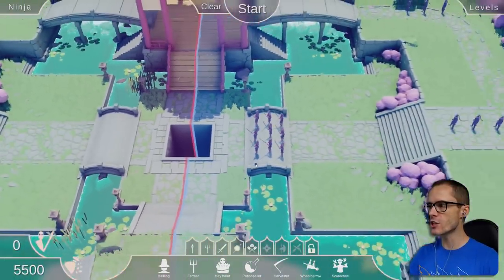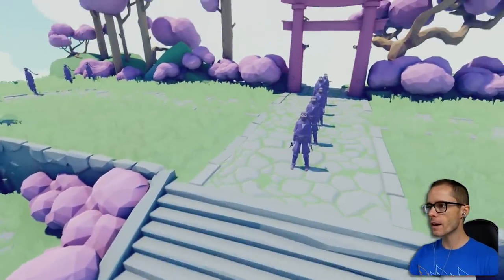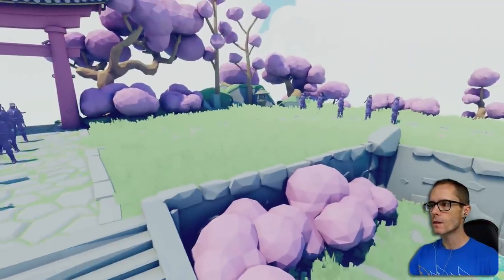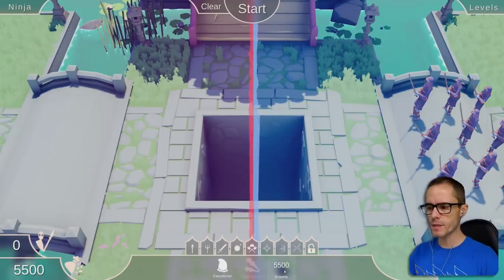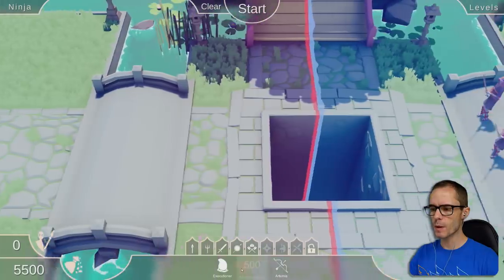So this one's called Ninja. Where is the Ninja? Oh, he's down here. Does this guy have shurikens? Yeah, he does - he's got shurikens. I'm a little bit scared of these. There's like 15 of them! How is that fair? No worries - we can put them up against Artemis. Or maybe some Mace Spinners. Why isn't... I unlocked the Mace Spinner - where's he gone?